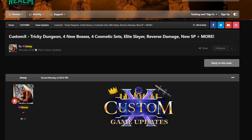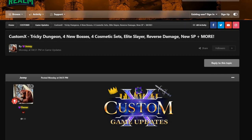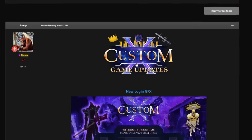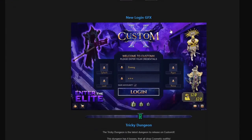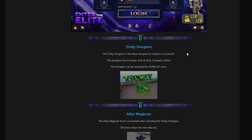This update is actually quite massive: a new Tricky Dungeon, four new bosses, four cosmetic sets, Elite Slayer additions, Reverse Damage, a new season pass, and more. On top of that there's new login graphics which look clean. The Tricky Dungeon is the latest dungeon to release on Custom X and this dungeon has four bosses that all drop cosmetic outfits. This dungeon can be unlocked for 50,000 QT coins.